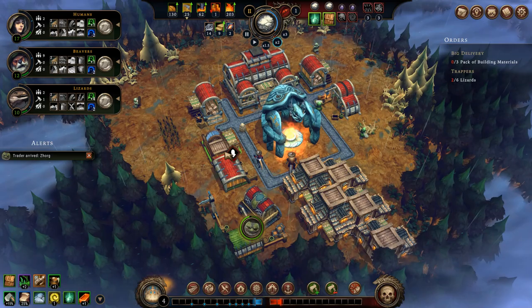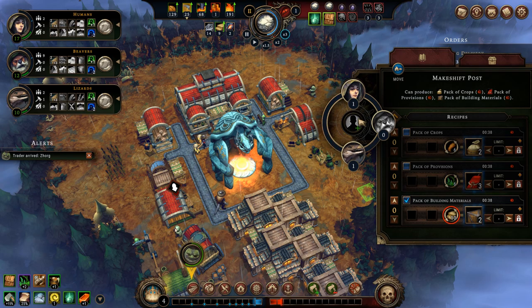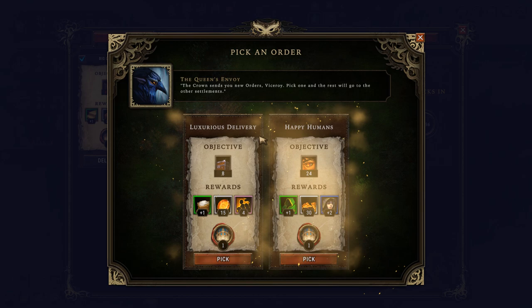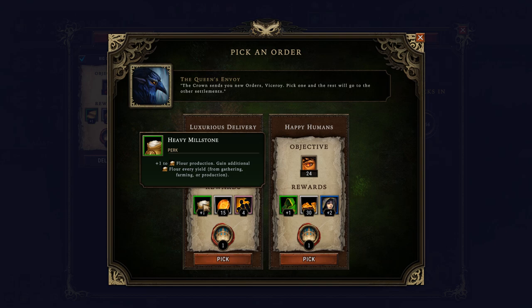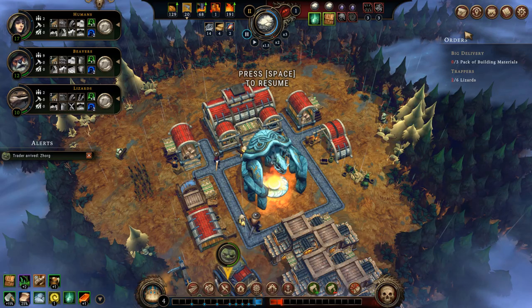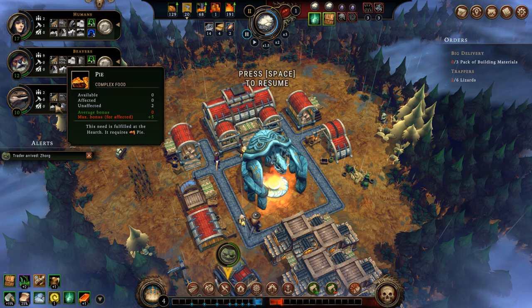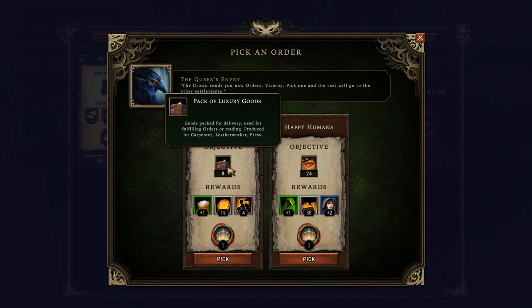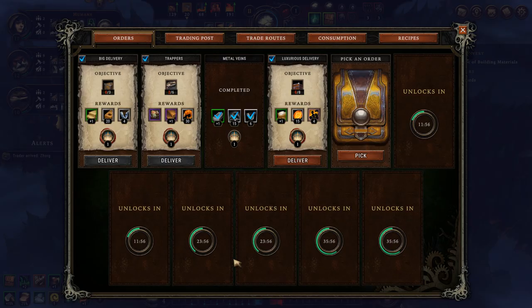I need to let the game run. I am at nine planks, so I could start making my first pack of building materials and I'll put my lizard on that. Here are new orders — let's see what the queen wants me to send her: packs of luxury goods, or have the human resolve at 24. If I go with eight luxury goods, I will get one perk to flour production. Or I will get one to coat production. Considering it's easier to make eight packs of luxury goods than to gamble on human resolve of 24 for 30 seconds — especially early on when you have nothing to push resolve towards 24 — it's better to go with eight packs of luxury goods.